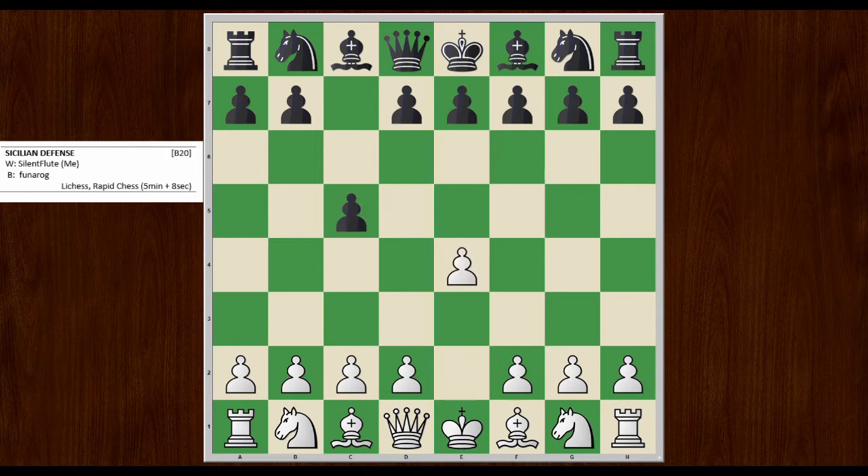So E4, C5 — this is the typical D3 setup that I like in the King's Indian Attack — and he plays D5. There's no reason to take; I could take, but I want to keep developing pieces and leave the tension in the center. So he pushes D4.